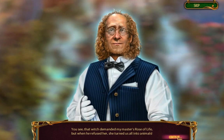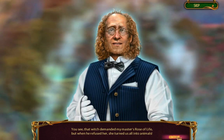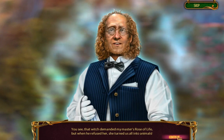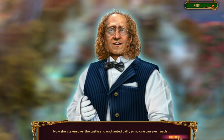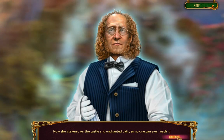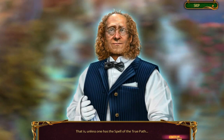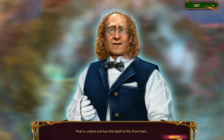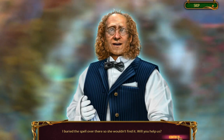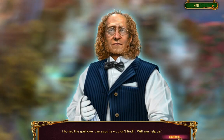That witch demanded my master's rose of life, but when he refused her, she turned us all into animals. Now she's taken over the castle and enchanted the path so no one can ever reach it — unless one has the spell of the true path. I buried the spell over there so she wouldn't find it. Will you help us?